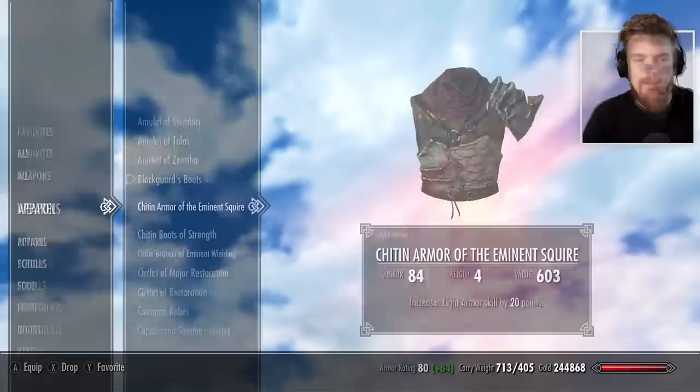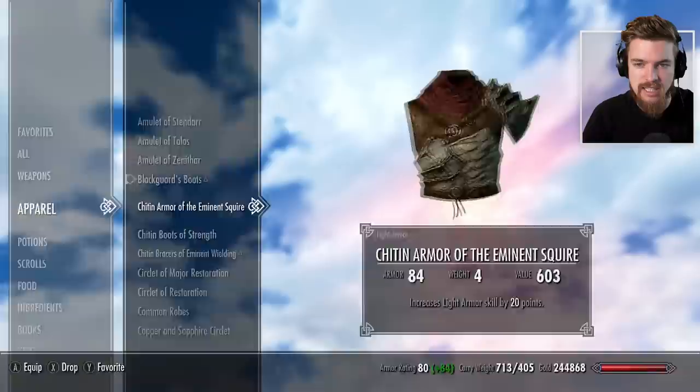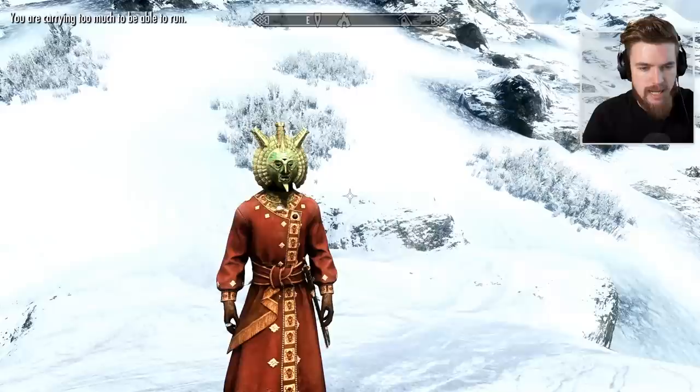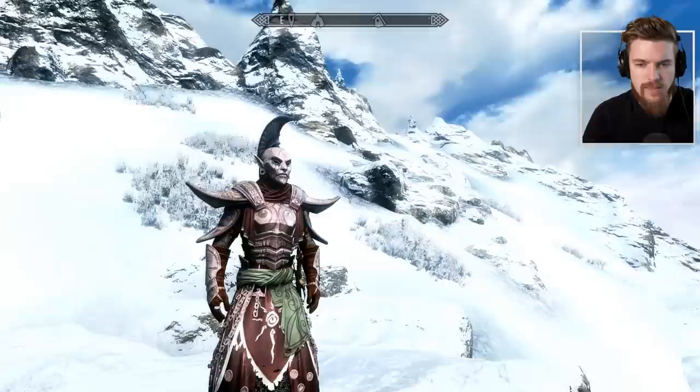Next we have the Chitin Armor of the Eminent Squire, which is kind of cool — it's like an off-shouldered Chitin Armor. It increases light armor skill by 20 points. The boots are enchanted with carry weight, and the gauntlets are enchanted with increased one-handed damage, doing 30% more damage, which is really good for a light armor set since you're actually going to be hitting sneak attacks for a lot higher. We also have common robes, extravagant robes, and alternate extravagant robes — they really do suit the masks and armor set very well, with all the traditional markings. Who doesn't like more robe options?